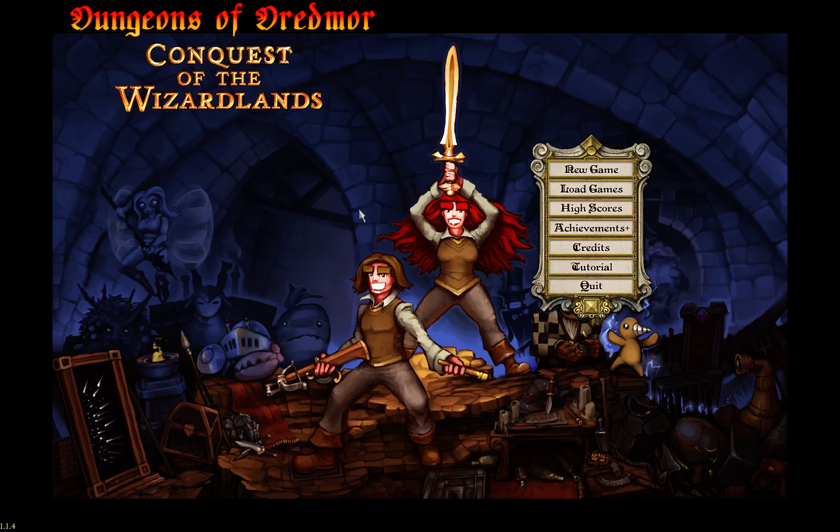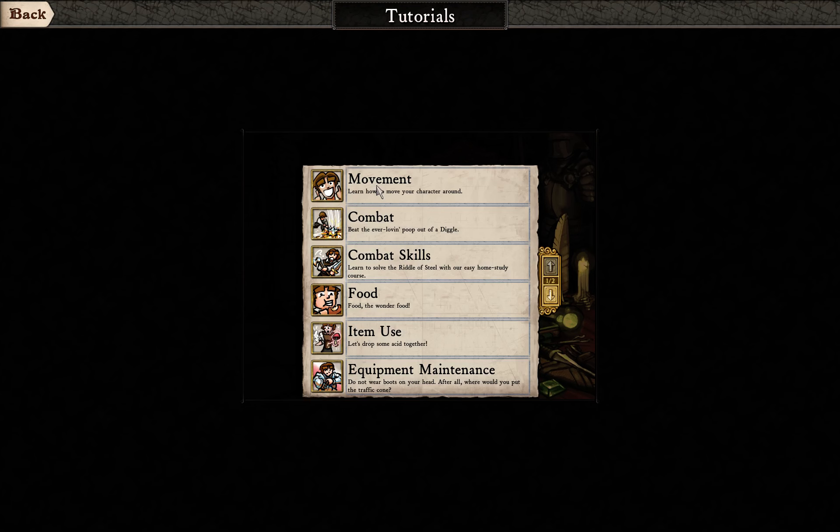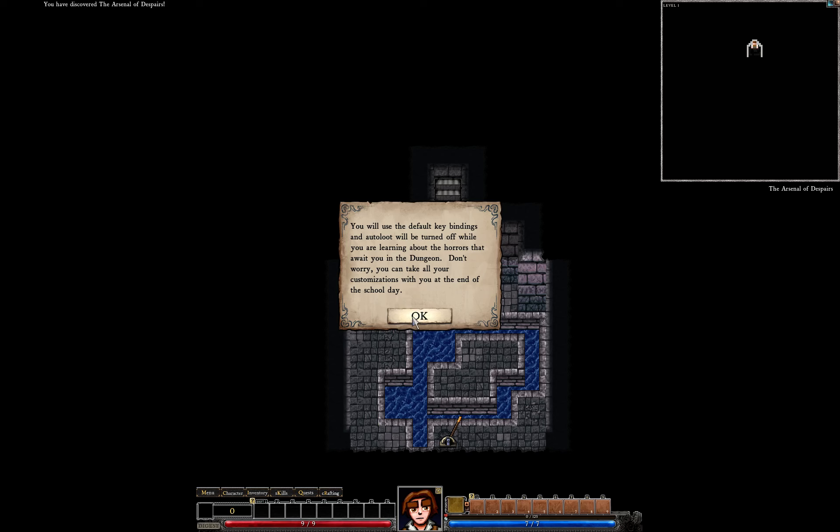So I have 240 points. Where is the tutorial? There it is. I want to learn movements. Effort keybinding is auto-enabled to be turned off while you are learning about the horrors that await you in the dungeon. Don't worry, you can take all your customization with you at the end. Let's get started. Okay, so I can move using the VAST keys.